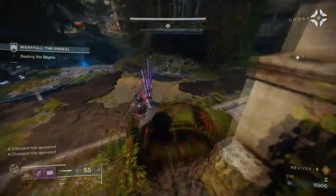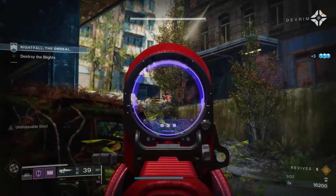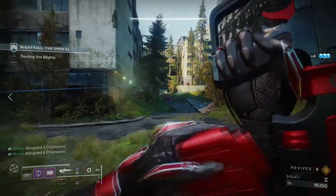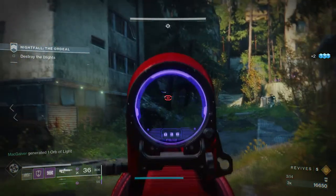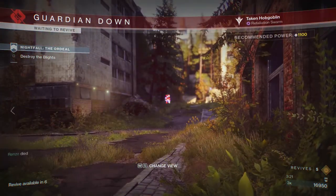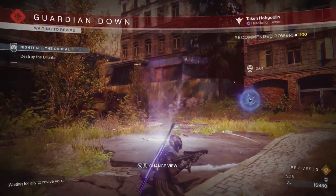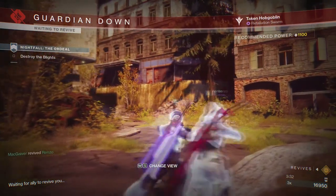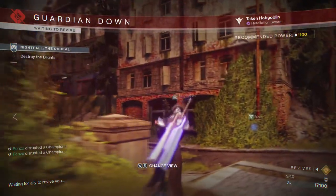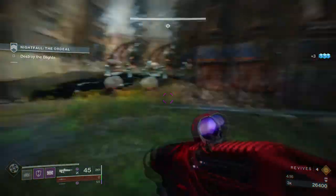Once you kill everything and take out the blights, be careful because an overload champion will spawn. You're gonna see three snipers: one on the far left, the middle one is the overload, and the one on the right is a regular one. Kill the two on the left and right, and for the overload champion make sure everyone focuses him down because he will mess you up if you're not careful — everything hits really hard in GM Nightfalls.